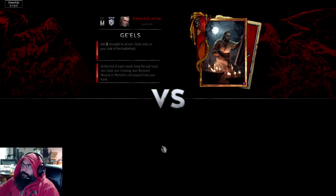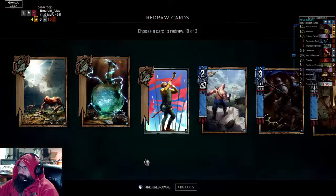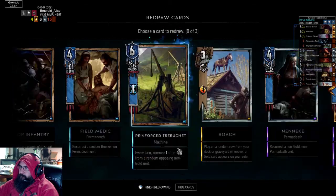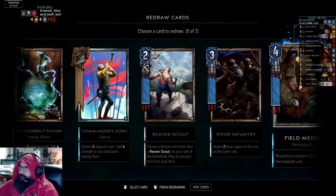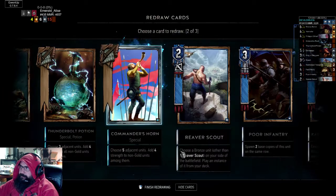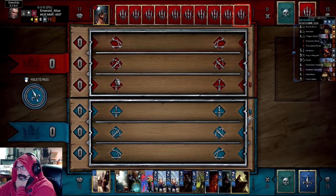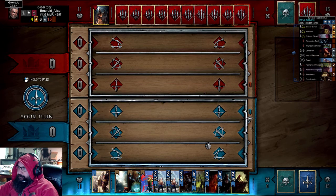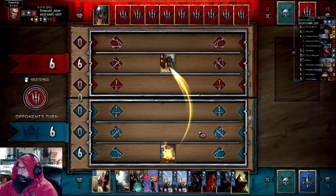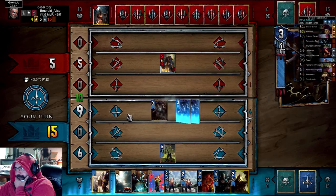Let's go. Oh boy, Close Ranks - so it's buff versus buff. Alright, we got Commander's Horn and Thunderbolt Potion, First Light. Let's ditch the medic - can't bring back Shawnee. Ditch Roach. Let's ditch the Kinnie - that's not too bad though I guess.